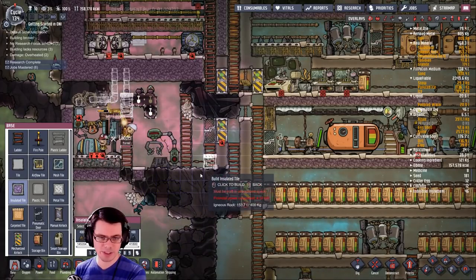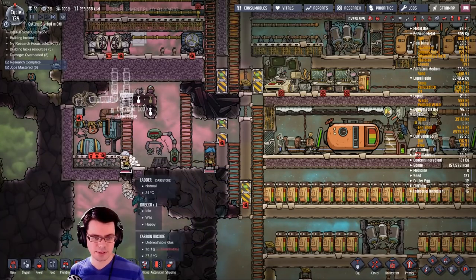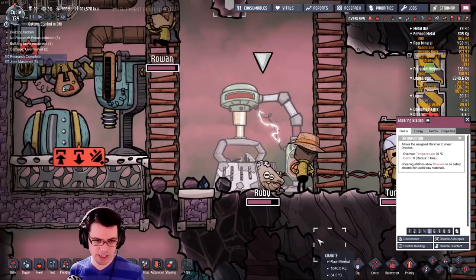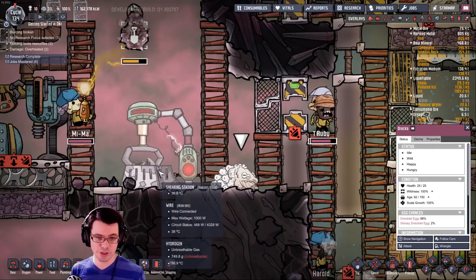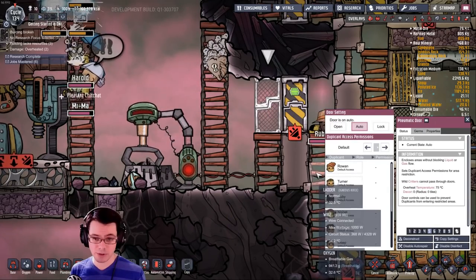I've plugged in the shearing station and might be able to get a little bit of reed fibers off of this draco here. Ruby's got it. If we go a little slower, maybe we can see it — there we go — swing! Oh no, what? Ruby, you're just leaving the draco — it's escaped the machine! This door strategy has worked out perfectly.